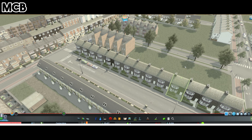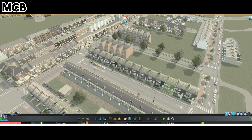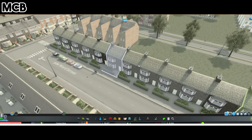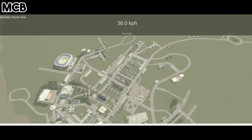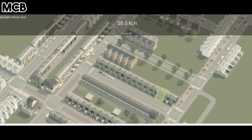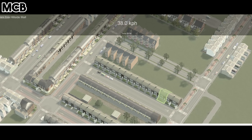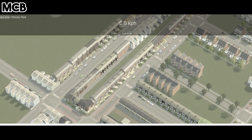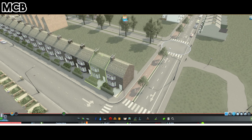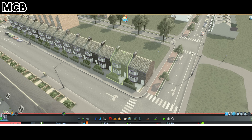This will take a while to do across your city, but it'll fix things. A lot of these UK assets I'm using have the glitchy flickering bug. As you can see there's no more flickering, or barely any flickering on those buildings. It might not fully remove the flickering on every asset, but it will massively reduce it.